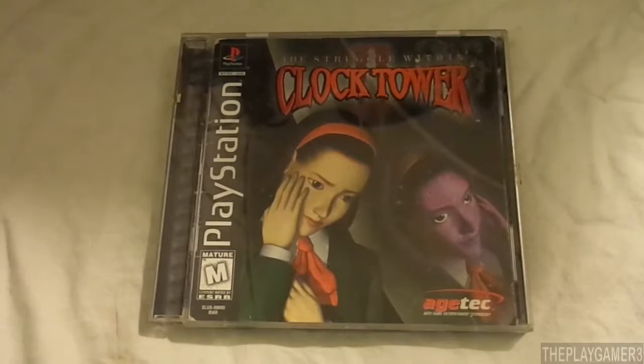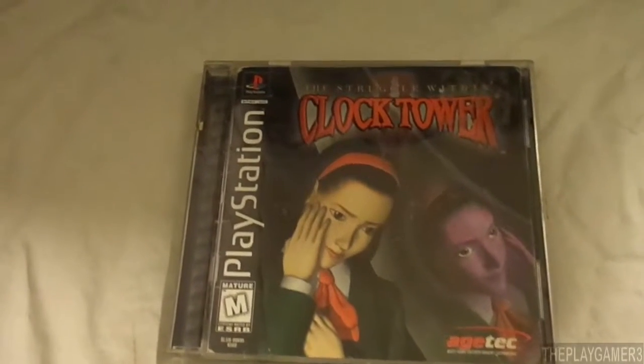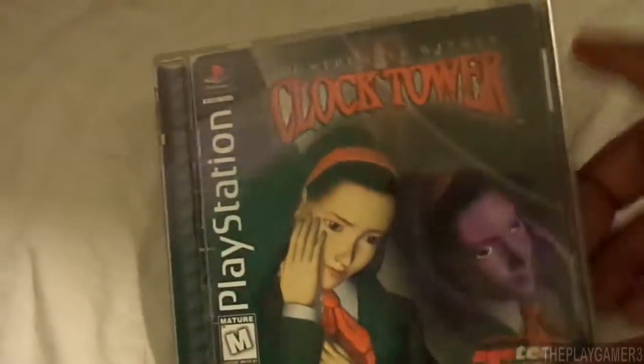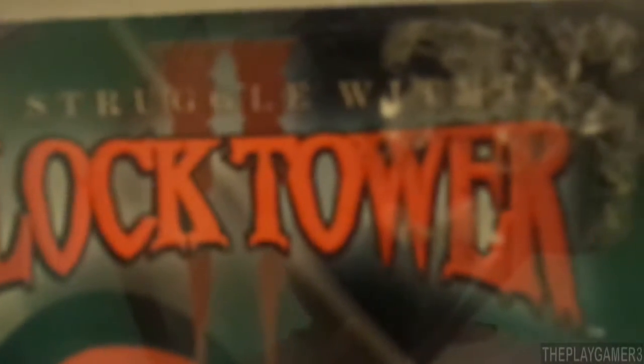Clock Tower 2 is a survival horror point-and-click adventure game. The game was created by Human Entertainment and published by Agetec Inc. The game was released on October 31st, 1999.